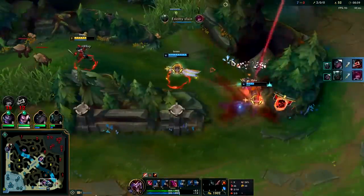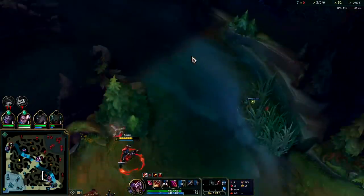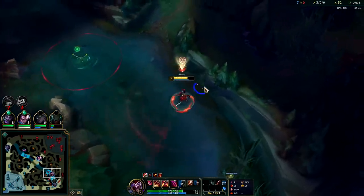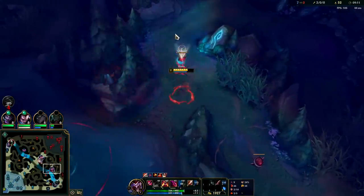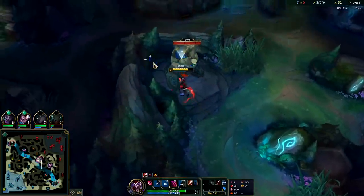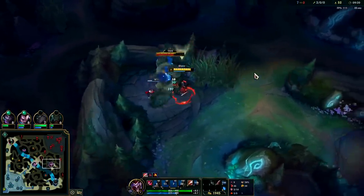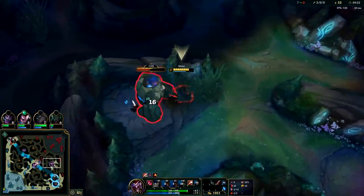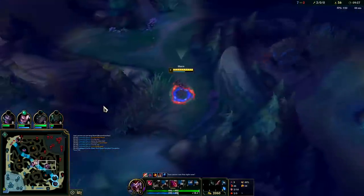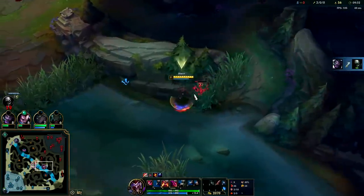Zaya is doomed. I'll just leave my Krugs — Graves' blue is coming up, might as well go grab that. Might even be able to kill him in his jungle — strong possibility. Might have been better to just wait for him to show up. I guess we can just reset. My bot lane is backing — if I stay and try to fight him to the death, it could get ugly. Galio could R his bot lane, all sorts of bad stuff.